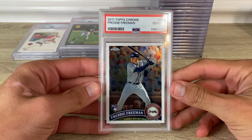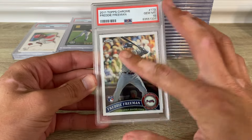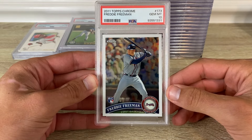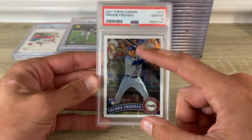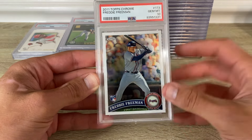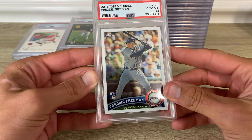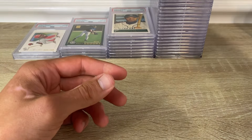Here's a 2011 Topps Chrome Freddie Freeman in a 10. I buy so many copies of this card and hardly ever send any out — it just comes so scratched up. If that's on the card too, maybe — it looks like it is. PSA 10.